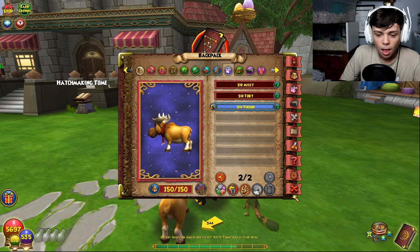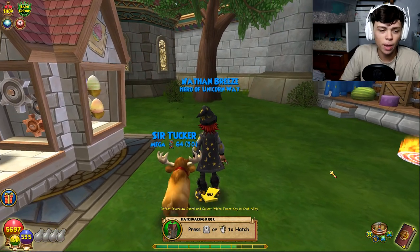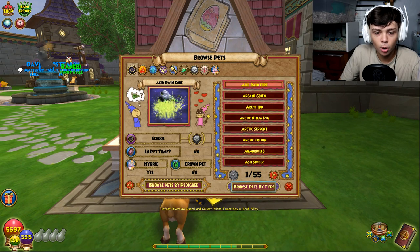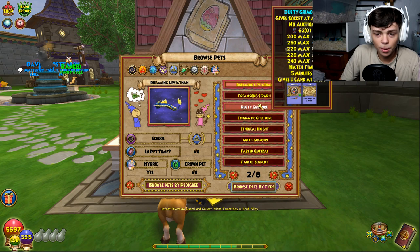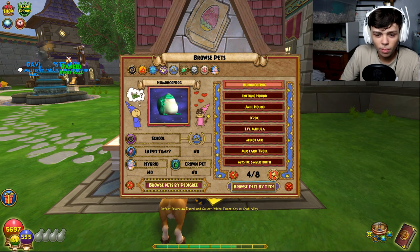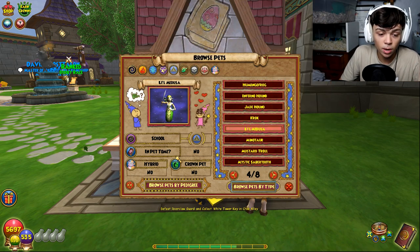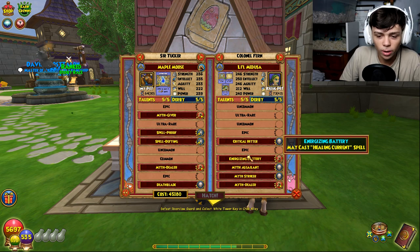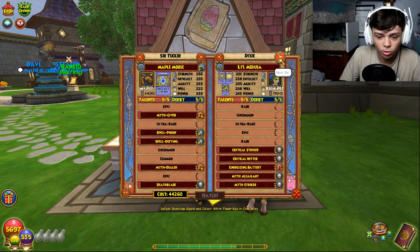As you guys can see, I'm not the greatest pet hatcher, but I'm too lazy to hatch over and over again. We're going to browse pets, go to myth pets, and try to find the one I want — the little medusa pet. I want this pet so much because the seven-pet medusa is really overpowered in my opinion. So we click that and here we go — critical hitter, no. I want a triple double pet, that would be pretty good.